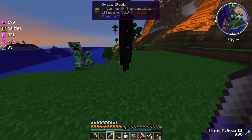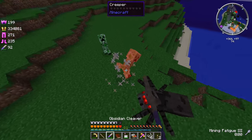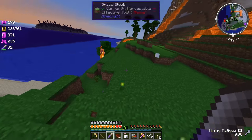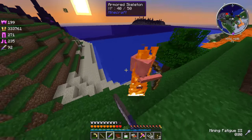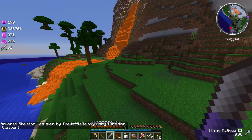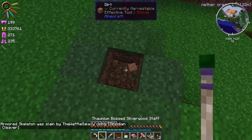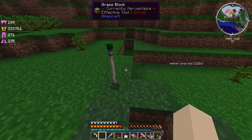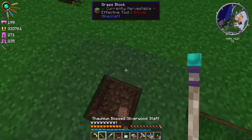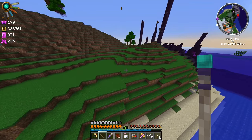Let's go over here and kill this enderman — see if we can get ourselves an ender pearl. Oh, where'd that enderman go? Come on, get out of here, creepers and spinners. Where'd this enderman go? I don't see him on the minimap. Let's get this armored skeleton. Not so armored with this cleaver. Ooh, a little bit of taint right here. I wonder if there's a tainted ore or something underground that's kind of tainting this land. I don't know where that enderman went — he's just gone.